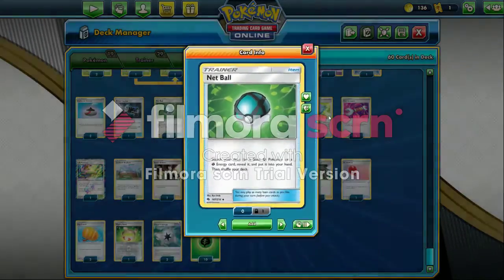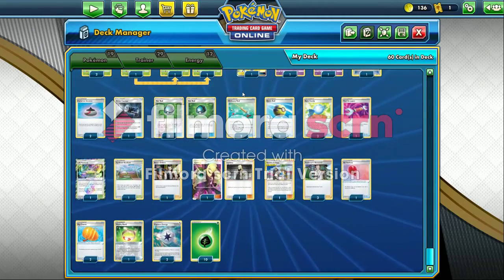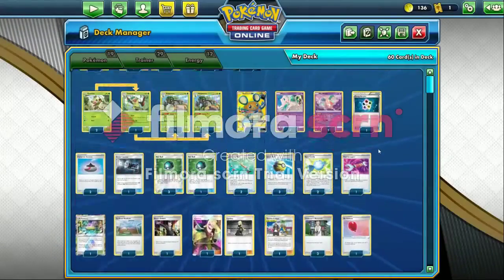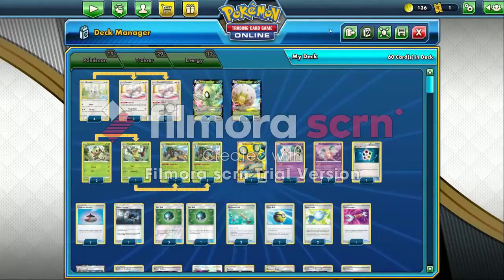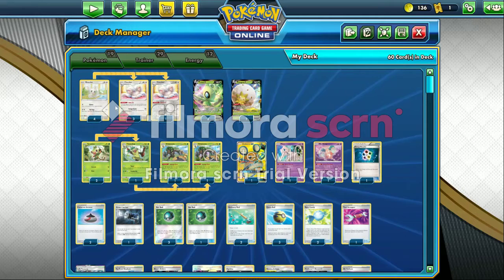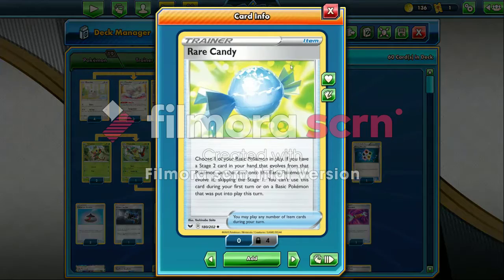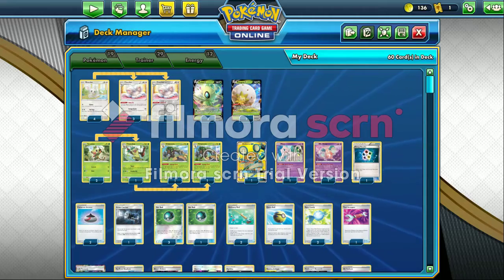I play four Net Balls — this is so I can get Celebi V, Eldegoss, or Grass Rookies out, or even some Grass Energies. I play two Ordinary Rods so I can get Celebi V back, or Rillaboom or Cinccino, or anything back along with some Energy, just in case I've already used my Energy Recycler. I play three Quick Balls — mainly to get Dedenne, Mew, Mr. Mime, or Cinccino. I don't need four because I already have Net Balls for most Pokemon. I play two Rare Candies so I can get Rillaboom out quicker.